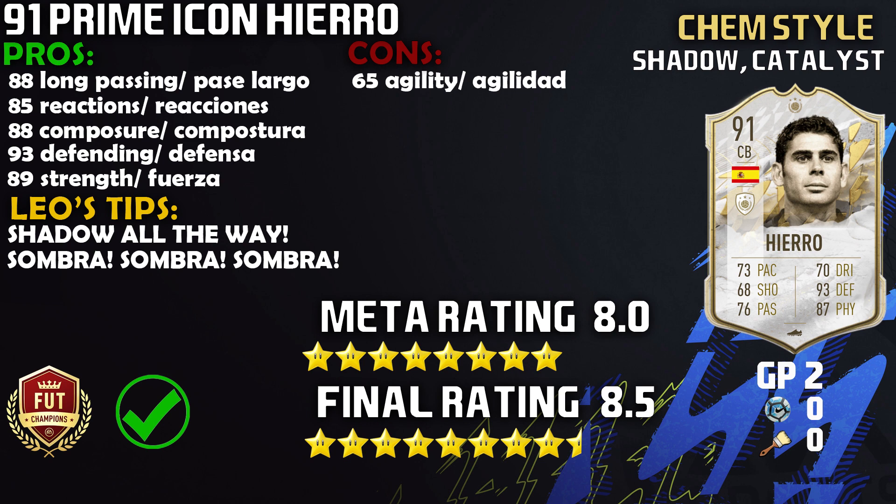On to the cons, guys. The main con on this card is the 65 agility — he does feel a little bit clunky in the side-to-side movement. But not even the pace is a con for me — that is sufficient enough. The only con is the agility, and possibly the dribbling, but you're not really going to dribble with a center back, so I didn't include it.